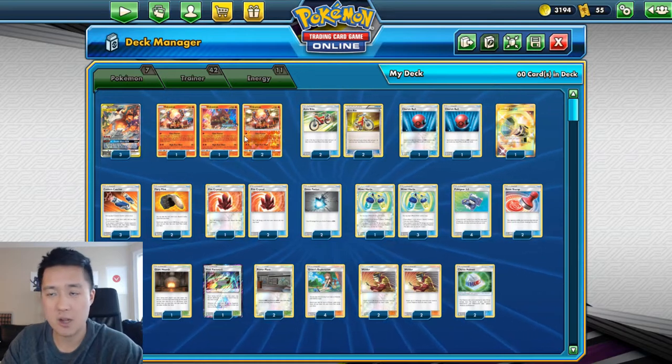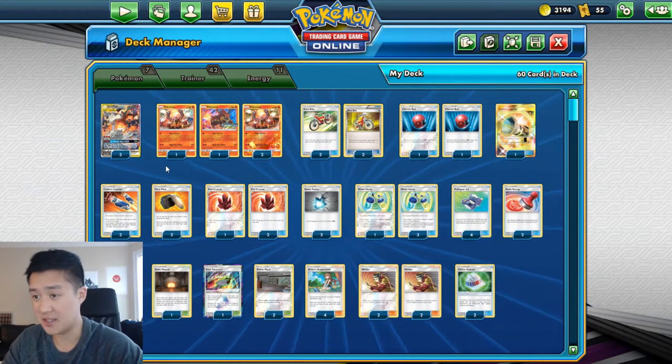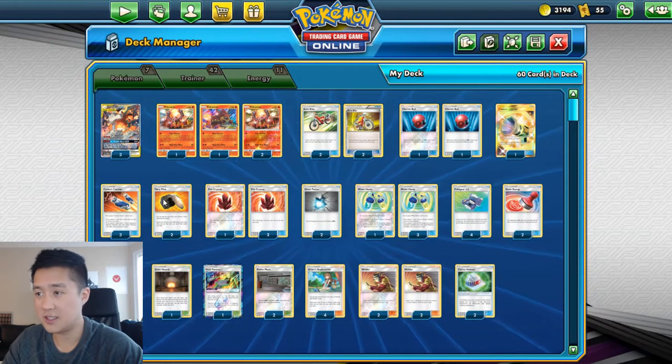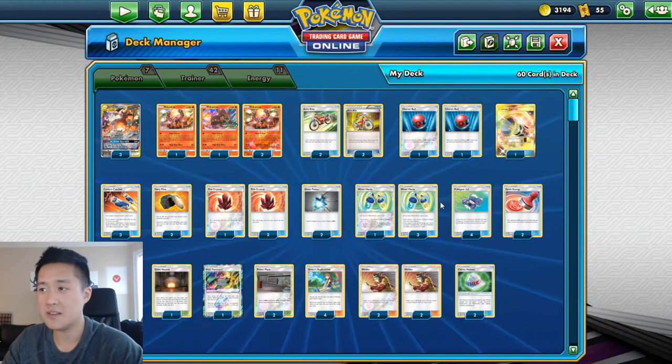So we're running Reshizards, Volcanians, and then a bunch of trainers. It's interesting — there's only 7 basics. The only difference is I didn't have enough Great Potions, so I just added an extra Flint and something else I'm not sure about. But yeah, we're going to give it a shot.